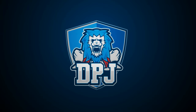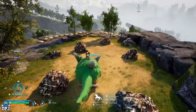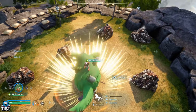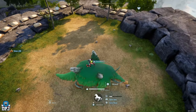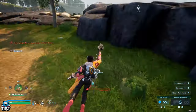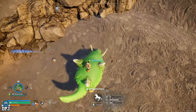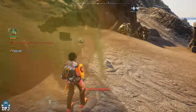In this Palworld video, I bring you an incredible pal most players have slept on, which will make farming ore a walk in the park. People loved my Astegon with that lightning strike, people loved my Digtoise, but I honestly think this one today is probably the best ore farming pal in the game. This pal is meant for you to go to any ore site on the map, click a single button, and destroy all rocks in an absolute instant.